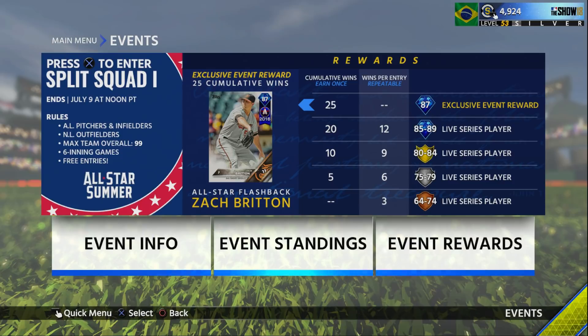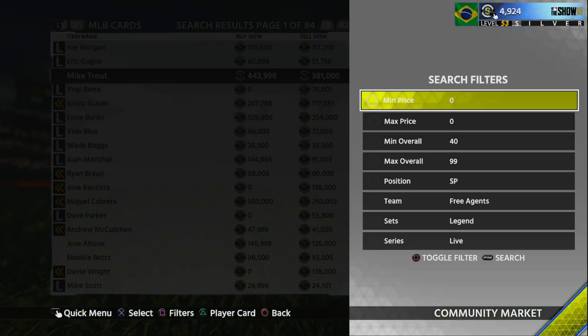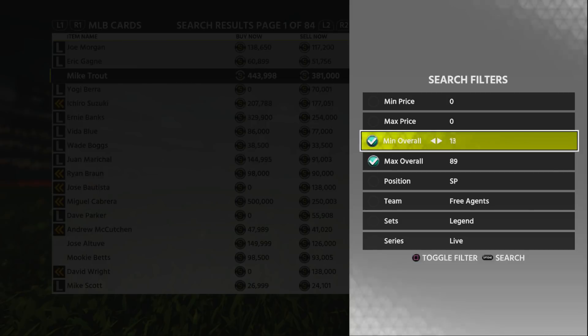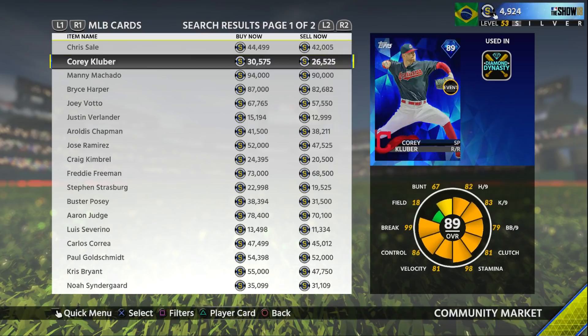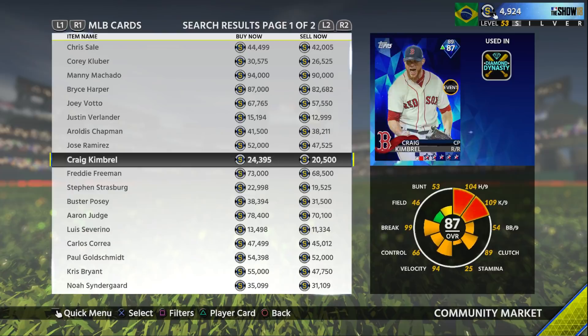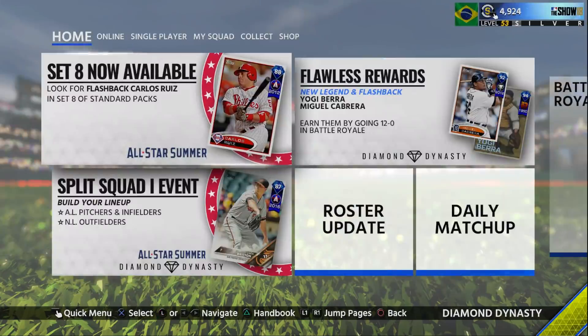Go ahead and get that Zach Britton — I recommend you guys do the same because it's another All-Star player you can get. 25 cumulative wins in about 10 days starting from now, six-inning games. And that 85 to 89 Live Series Diamond is really worth it — Machado's going for 94k, Harper is 87k, Jose Ramirez is 52k, Judge is 78k. There's some good value there, so make sure to do these events, guys.